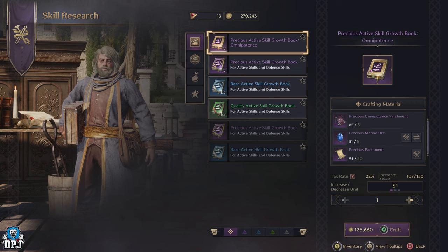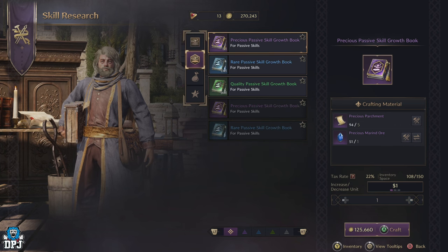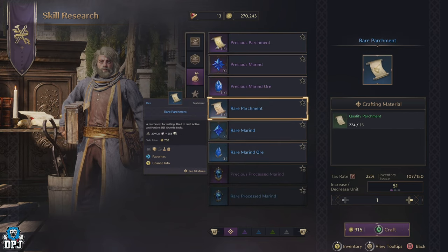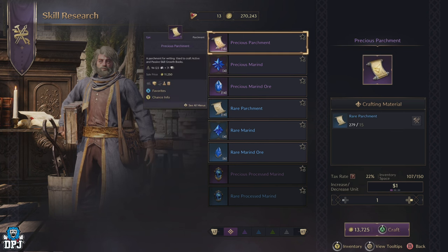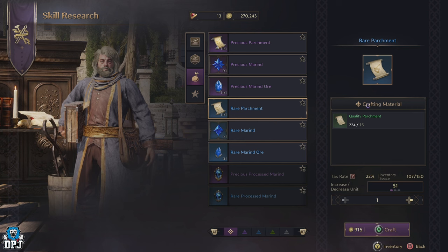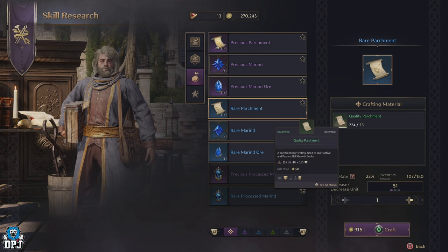Starting with the parchments — as with most things in this game, you can craft your way up by using the most common drops. The most common in regards to parchments are the quality parchments. 15 of these are needed to craft a rare parchment, and 15 rare parchments are required to craft a precious parchment. It seems like a lot when you look at it, but honestly it really isn't — you get quality parchments so often. In fact, I'm sure they drop from almost every enemy. If you check where they're obtained from, you can see exactly what I mean.